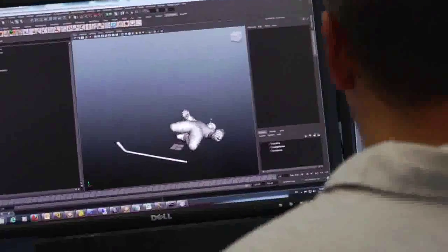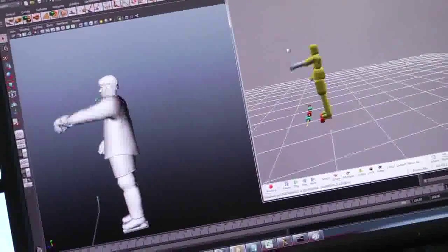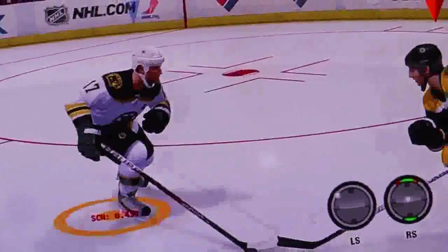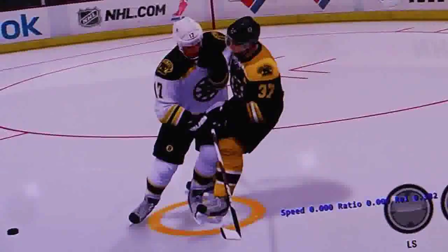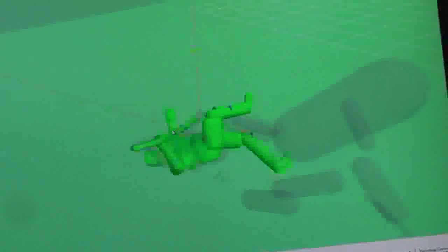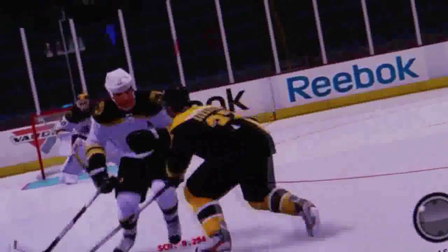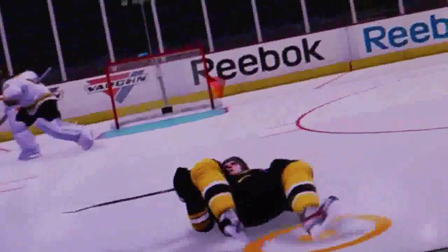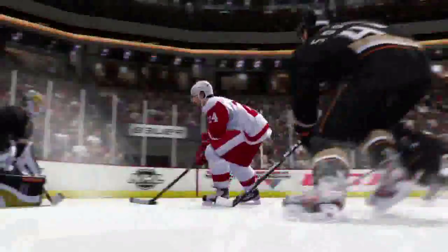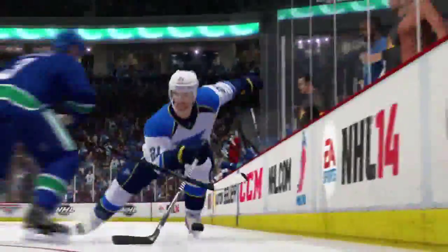NHL 14's ragdoll models will allow for full range of motion on each limb while always staying within the limits of the human body. NHL collision physics tracks over 250 player impact points to determine the exact force on each body part during a hit. This results in an unlimited variety of realistic reactions based on all the points of contact. Whether you're simply separating your opponent from the puck, or trying to send a message with a huge hit, NHL collision physics will change the way you play in NHL 14.